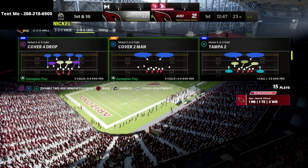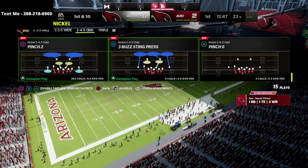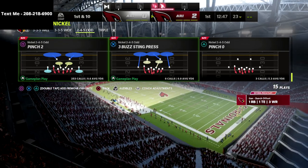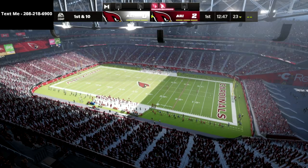We're going to come out in Pinch Two. Pinch Two is our number one play — it's the best play of the formation in my personal opinion. It gives you the best opportunity to not only get pressure but also the easiest coverage defense to set up in the entire game. It's really simple to set this coverage defense up.